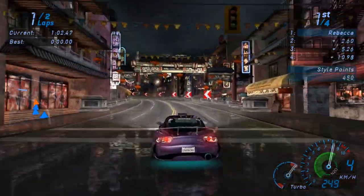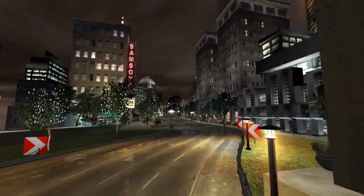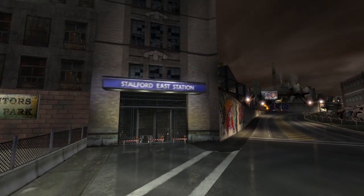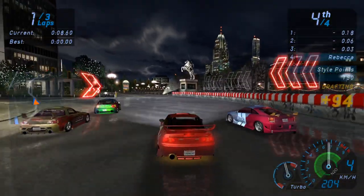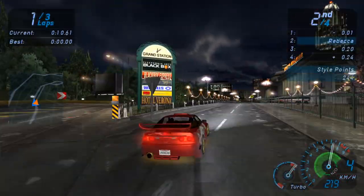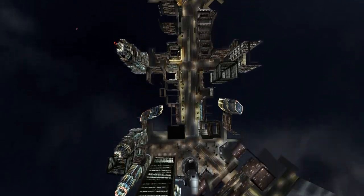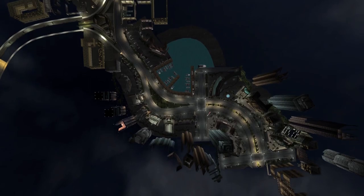Now with all that exposition over, let's start with the game itself. Underground takes place in Olympic City, a mishmash of various cities across the US, ostensibly located in Texas if that one billboard is to be believed. While it doesn't feature an open world — which is probably the main sore point for this game — all of the tracks are on the same map, and the game just switches collision data when a track is selected. Pretty smart, but I wonder why the developers didn't just add a free-roam mode.